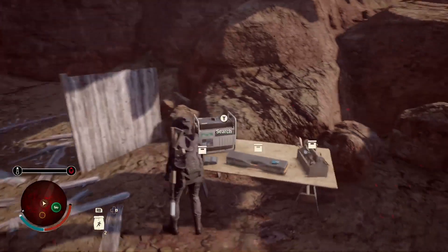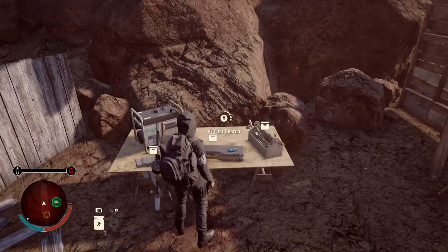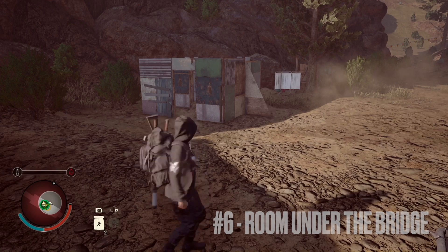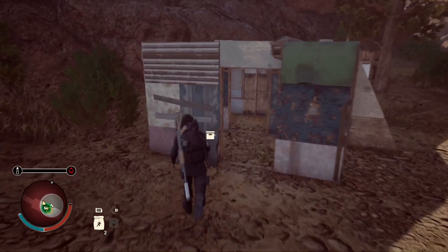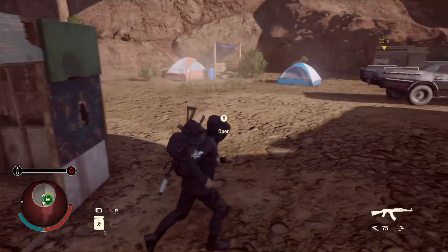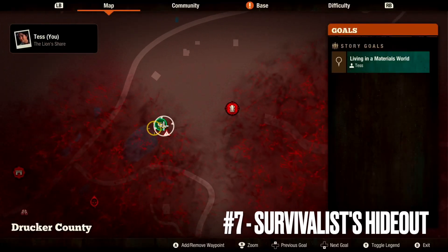Number five is going to be just slightly east of number four, located in a makeshift shelter under the bridge. Number six is going to be just southeast of number five — very similar, also under a bridge, but just outside of a makeshift room.